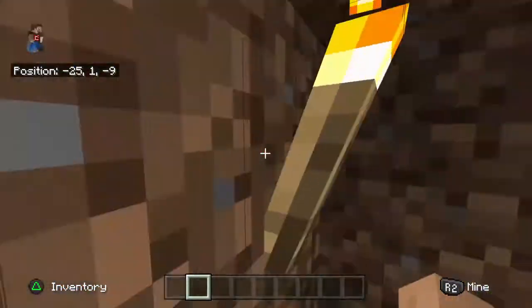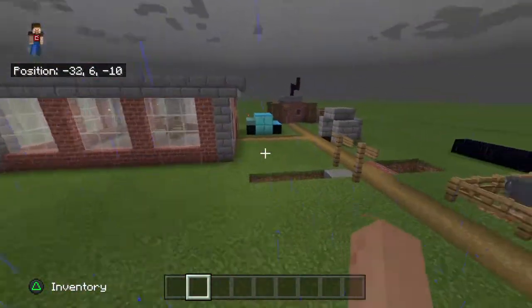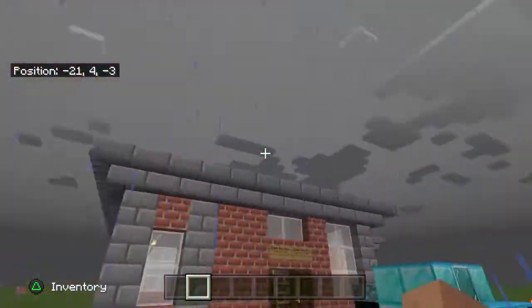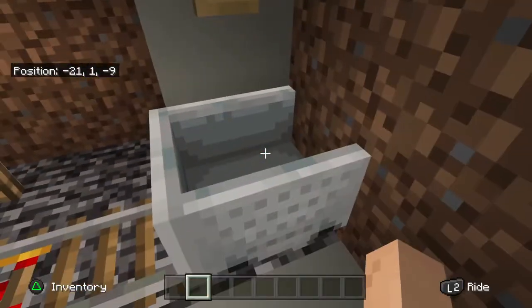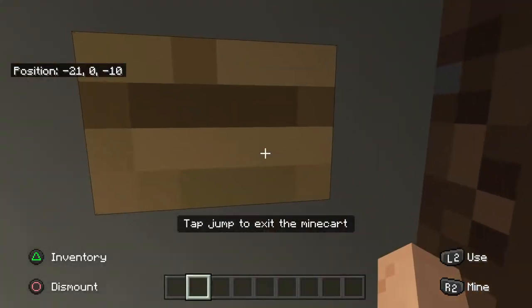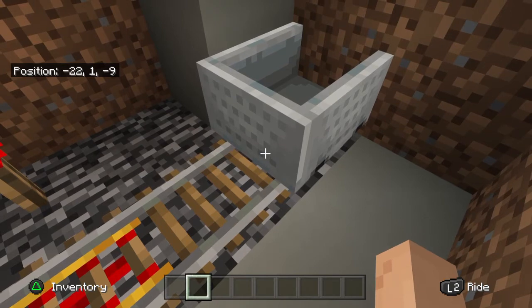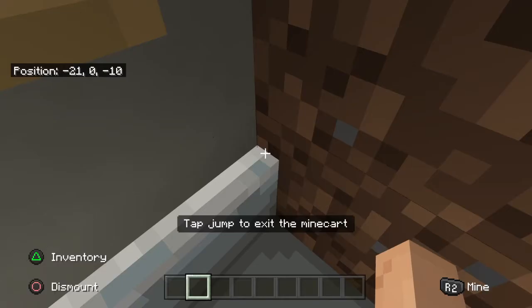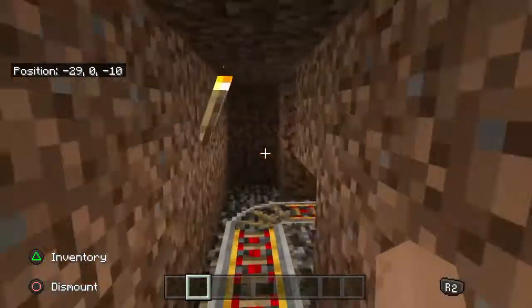So you build that and then you build another entrance — that'll be the area where you get out. Then you place a minecart, or a chest with a boatload of minecarts, get inside the minecart, press that button, and you're off!